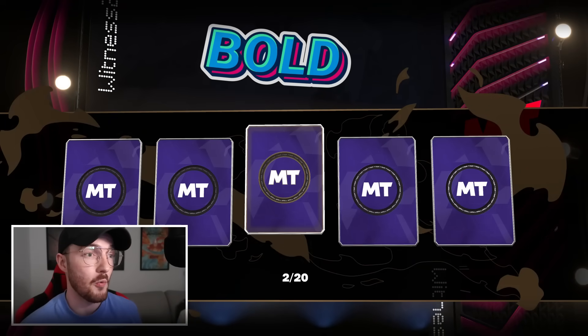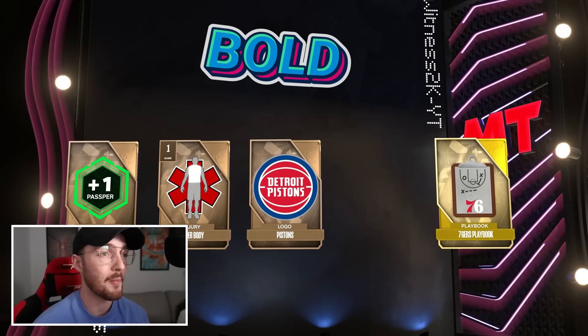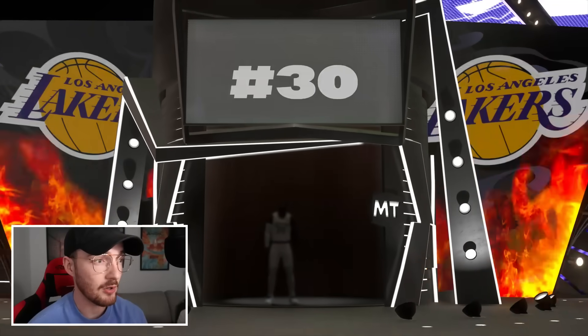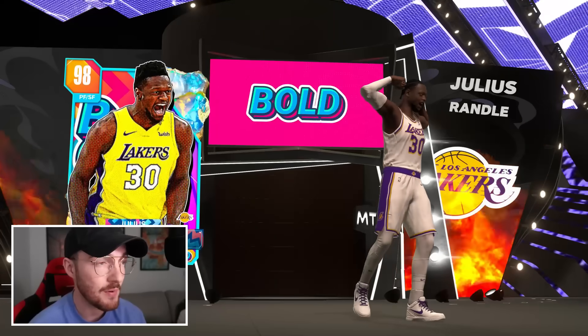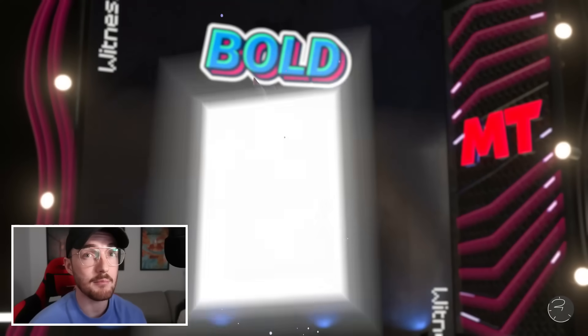I've already dropped Episode 1 of the no-money-spent Galaxy Opal series — if you haven't seen that, I highly recommend checking it out. We got Julius Randall in pack number two and apparently this card is really good; he can play small forward, so I'll take it. Hopefully these cards are expensive as well.